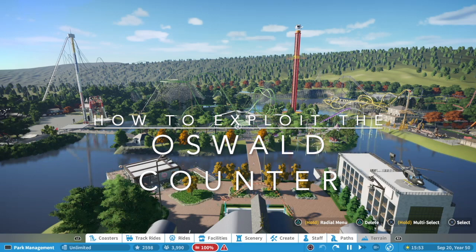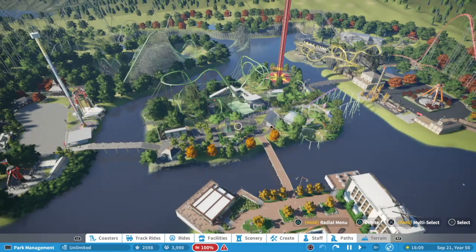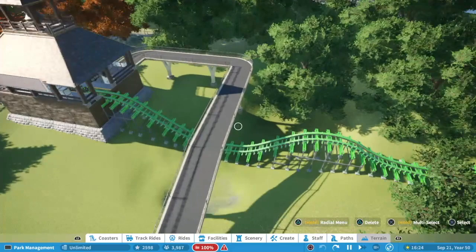Hello everybody and welcome to today's video. I'm going to be going over the Oswald meter and how you can exploit it by roughly 20 to 30 percent. The key is you need to be able to save a blueprint. We've got seven different coasters in this park — two, a third one, fourth, fifth, sixth, and a seventh one — and what we need to do is save these as one blueprint.